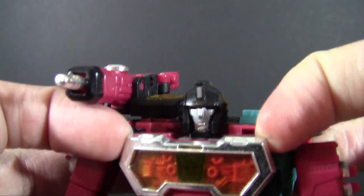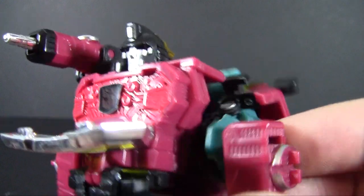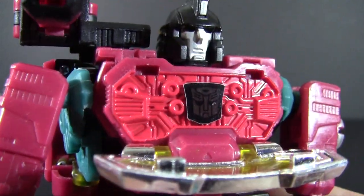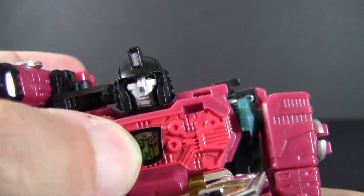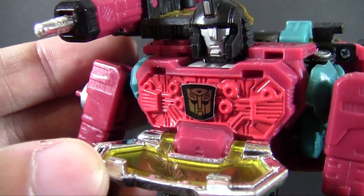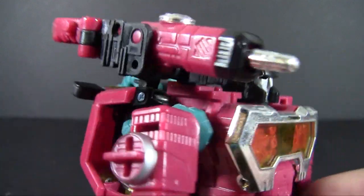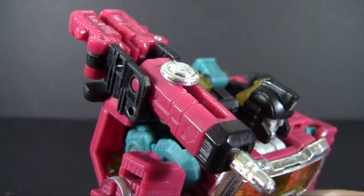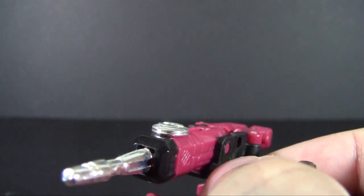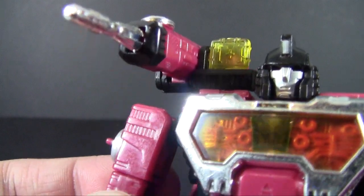Just like the G1 toy, the chest does fold down into what is supposed to be an investigation tray — and there's those loose tabs coming to bear. Since it's the Reveal the Shield line, there is his rub symbol, which seemed to work pretty well. Obviously he is an Autobot. So this is supposed to be like a little investigation tray, just if he wants to look at something directly below his nose for some reason — it's a little bit of a throwback to the microscope.